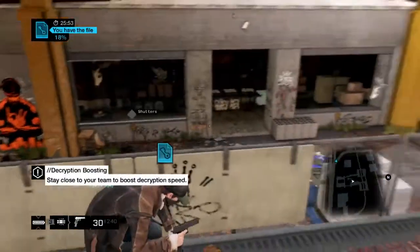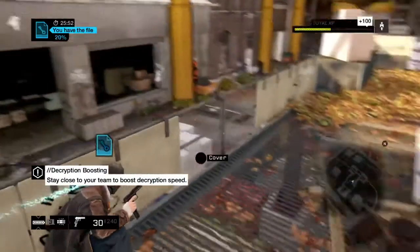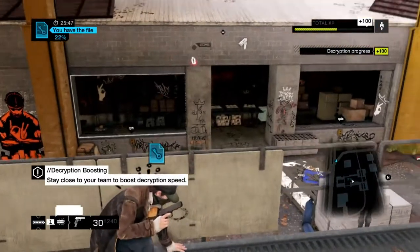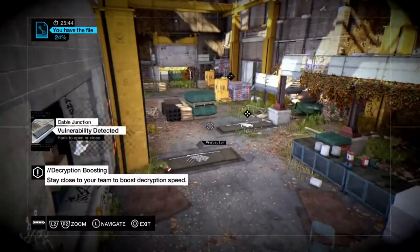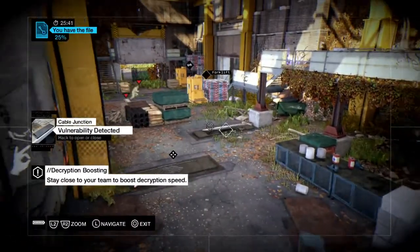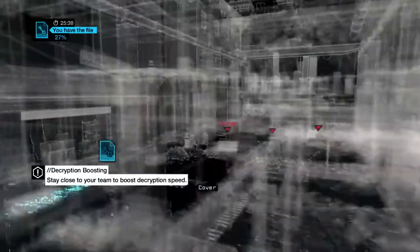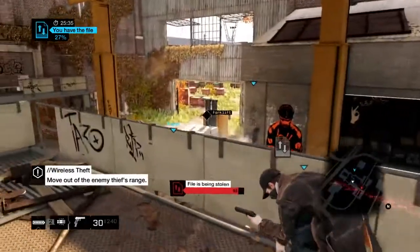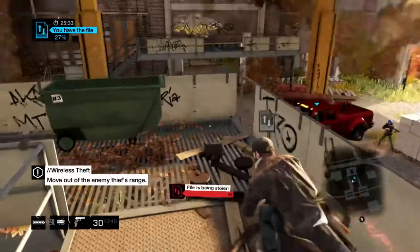We jump ahead a bit — we know the other team is coming back, so we want to lure them into a trap. It's armed and I'm going to hack — cover me. Now that they're here, we want to keep them out of range so they can't steal the file back from us. It's time to get out of here. The closer you are to your teammates, the faster the decryption goes, so we're going to get moving and keep this away from the other team.